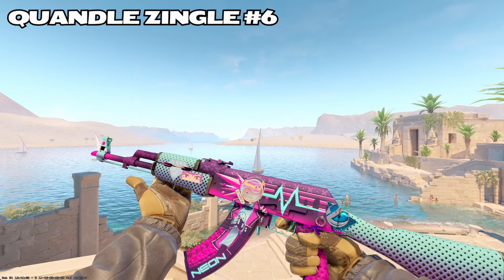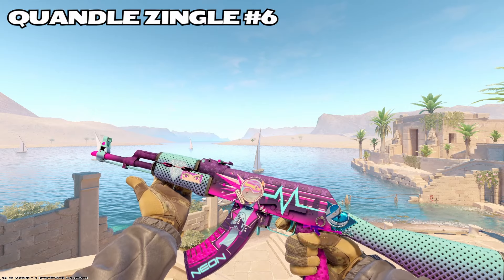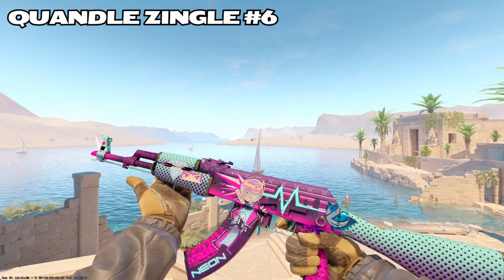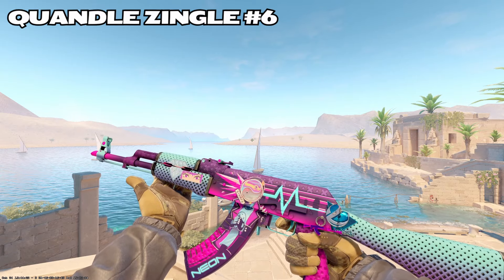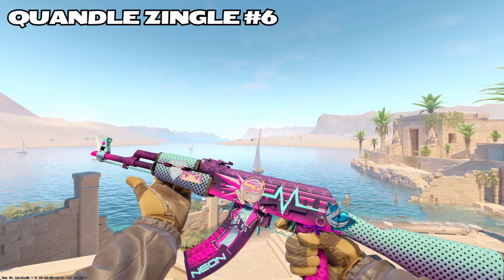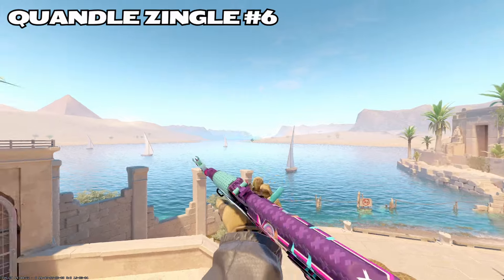Up next, we have Quandale Dingle. The little AK charm works amazing. Interesting mixed craft. Nice little yin and yang over the guy's little helmet, got the girl eye stickers, diamond on the scope, luminosity from Cologne 2015 on the back of the weapon. I like the colors — the colors work great. The foil is kind of cool and the glitter is cool. Colors work amazing.